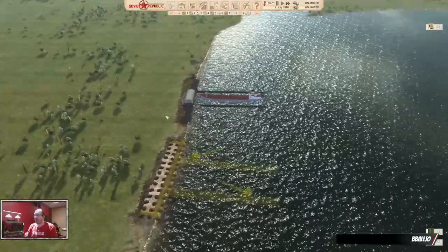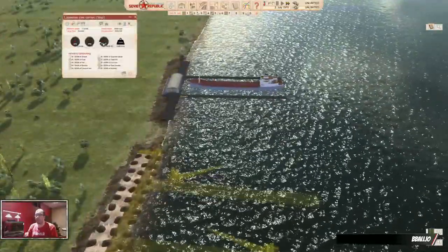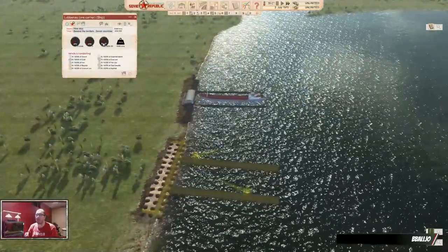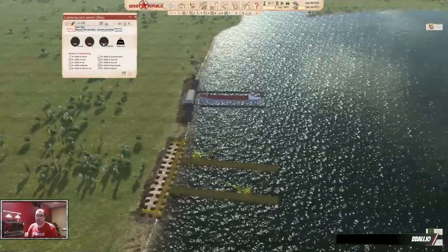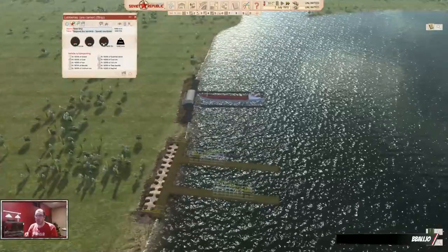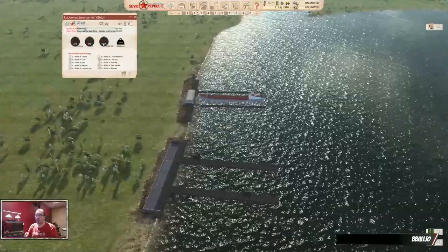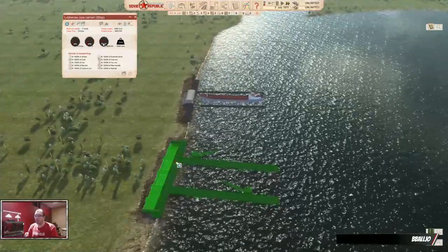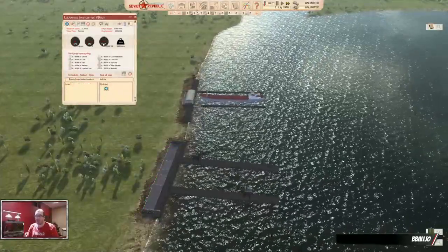The ships themselves have a very similar setup to other vehicles in the game while the harbor is loading. The only difference is they have a new stop on the red star, which is the USSR, and the blue star, which is the western countries. So when you want to import something, you click these first; if you don't, then you click on last. Select a new stop, click on whatever harbor you have, and tell them what they're supposed to do — load or unload.